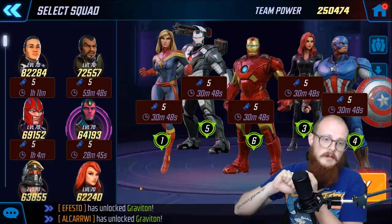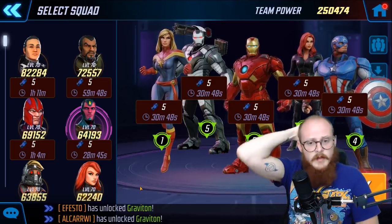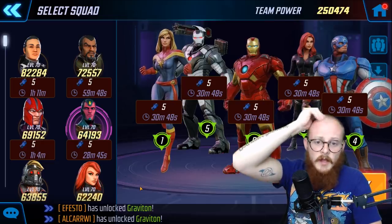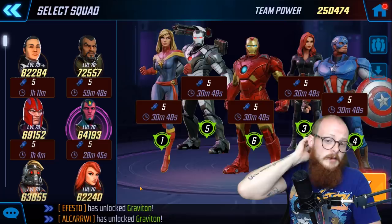If you have stealth, place them next to the taunting tank. If you don't have stealth, put high-health characters next to the tank so they can absorb adjacent attacks. It really just depends on each team, but those are the core principles to consider.